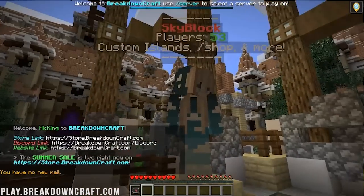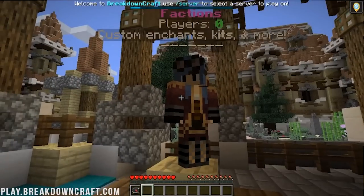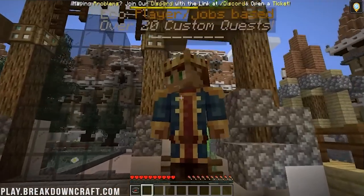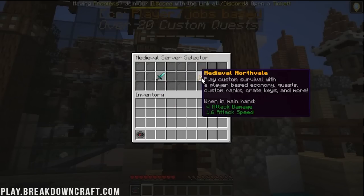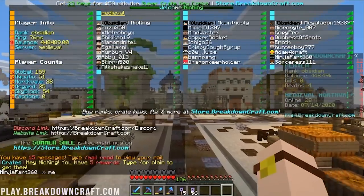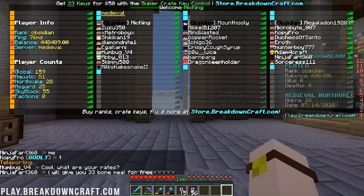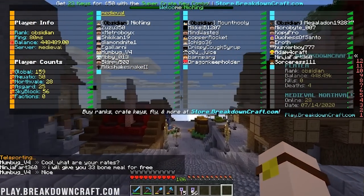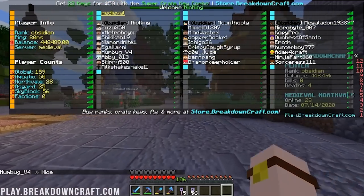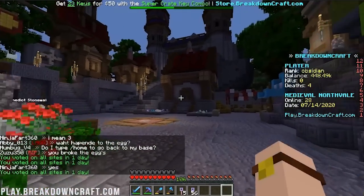As you can see, there's Skyblock, Aquatic Survival, Medieval Survival, and Factions — you right-click on the avatar to enter each one. Factions is between seasons right now with zero players, but Season 2 launches tomorrow so there'll be a ton of players. Medieval Northvale has 28 people online, Aquatic Survival has 50, Asgard Medieval has 25, Skyblock has 56, and Factions usually has 30 to 50 players.